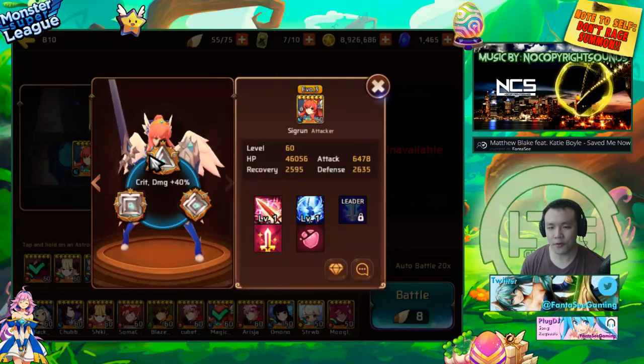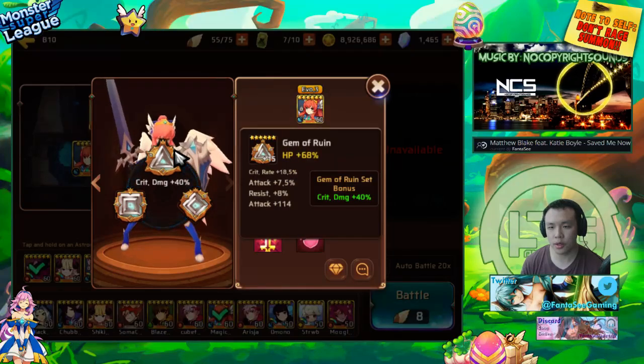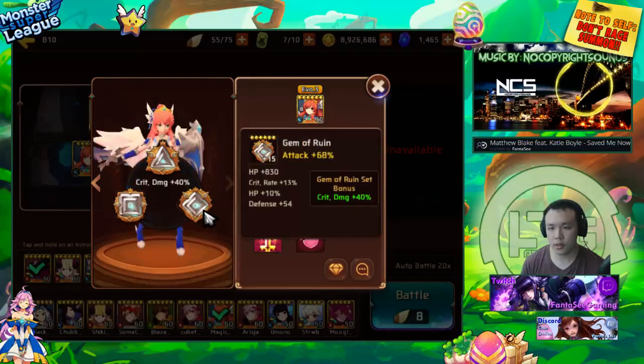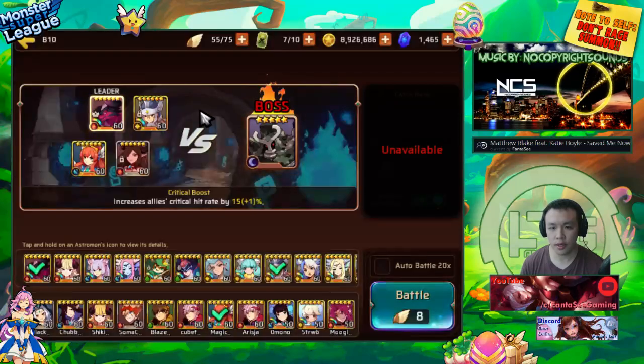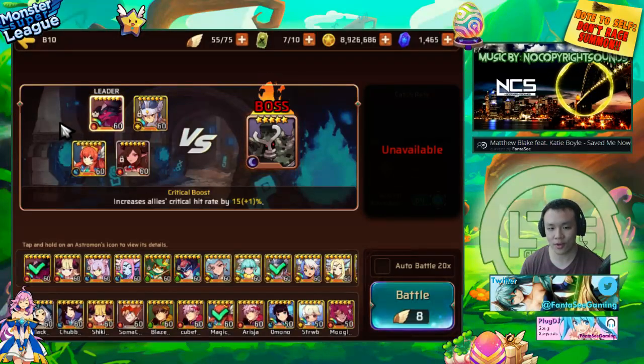Alright, so without further ado, this is his water valk. It is on Ruin, HP, Attack, and Crit Rate — 13% attack here and 18.5% crit rate here, so it adds up to about 97% crit rate. Very close to a hundred, and I think with the addition of my Jin's crit leader skill we'll be able to get 100% crit rate on this valk.